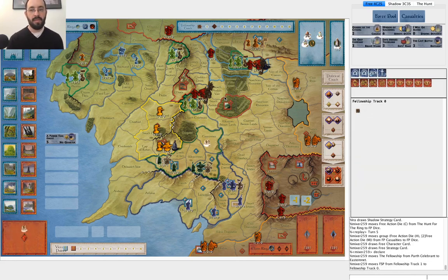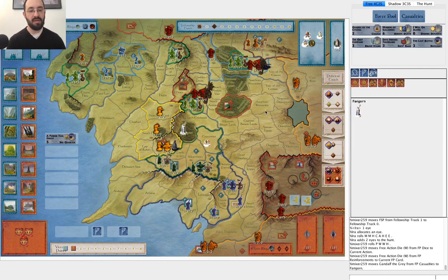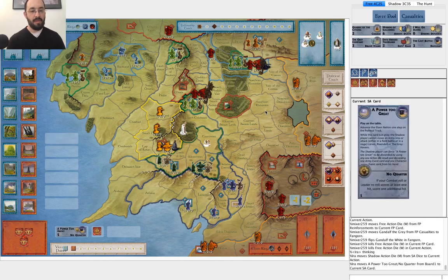Next round, he draws Mirror of Galadriel — he's probably a little relieved to see that, feeling much more likely to get Gandalf. But he rolls two Wills of the West. So this is great and he's going to have some options. The first thing he does, obviously without question, is get Gandalf. If I had Day Without Dawn, would I play it right now? I think I would still save it. I go ahead and get rid of A Power to Great now because I drew Hill Trolls and I don't really mind getting rid of that.